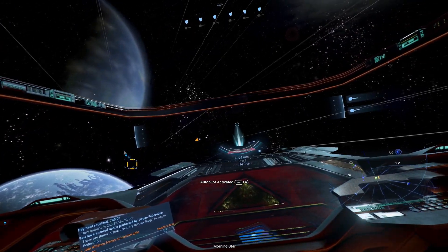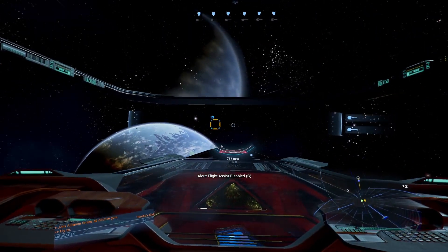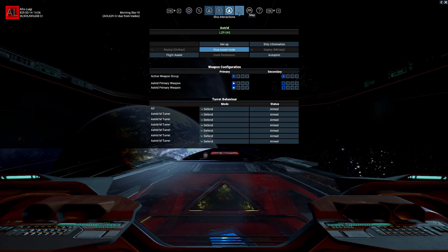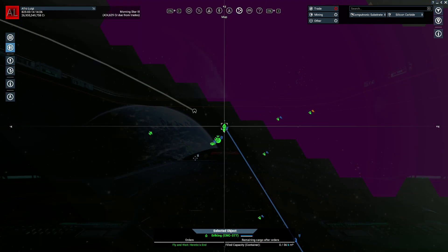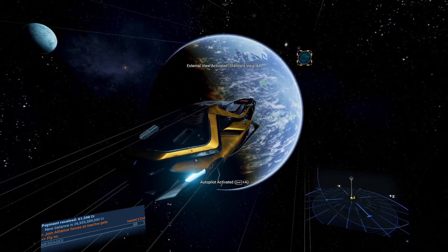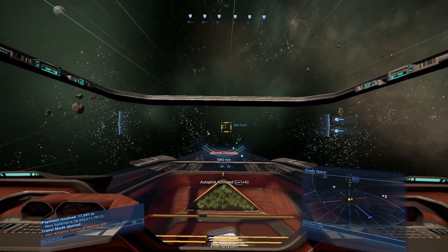Entering system — Morningstar. Away we go. The Earl King is a sector behind. I do love the yacht, even though it's utterly impractical as a ship. I think I got the wrong color scheme on it, though. Entering system — Heretic's End.